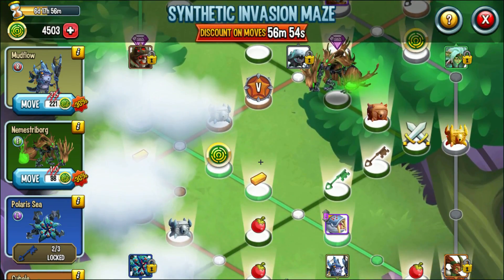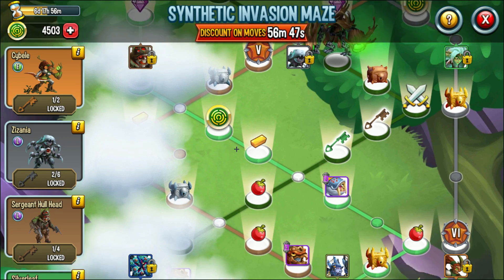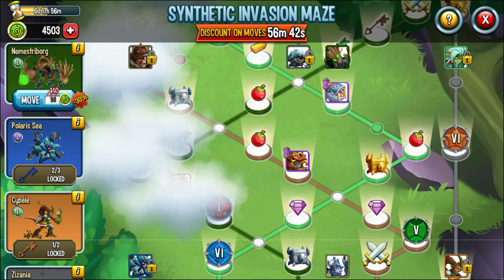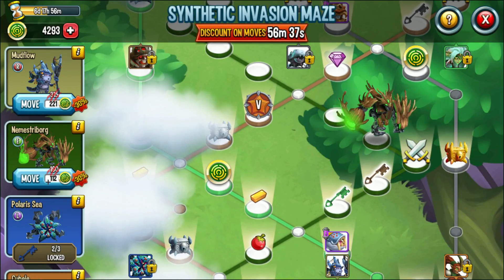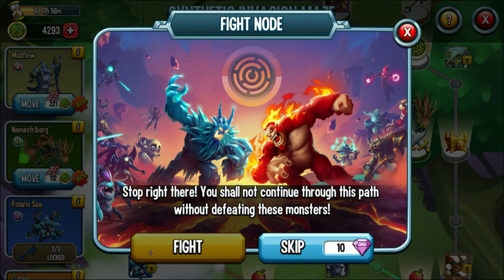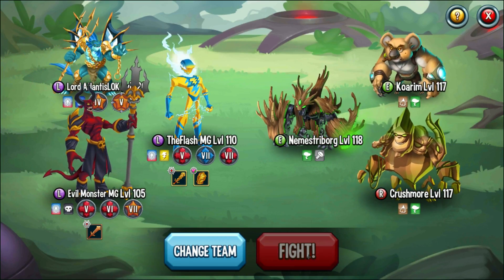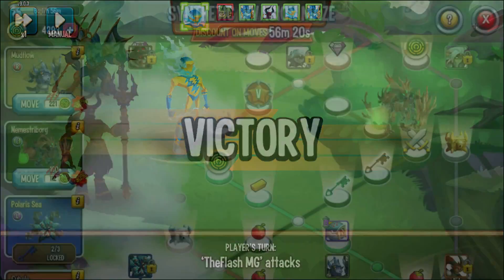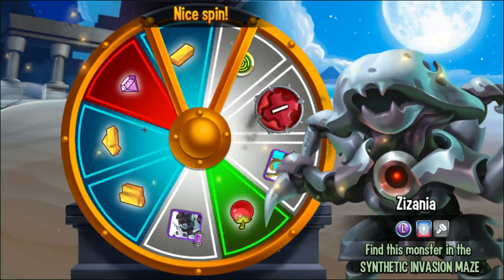Doesn't look like it's on the mystery board either. Oh wait, there's a key right there — that has to be it. Okay, I'm going to keep moving this monster. This is just going to cost coins, but we need the key to unlock the other epic and get the blue key to keep continuing. We still have 56 minutes, which is sweet.